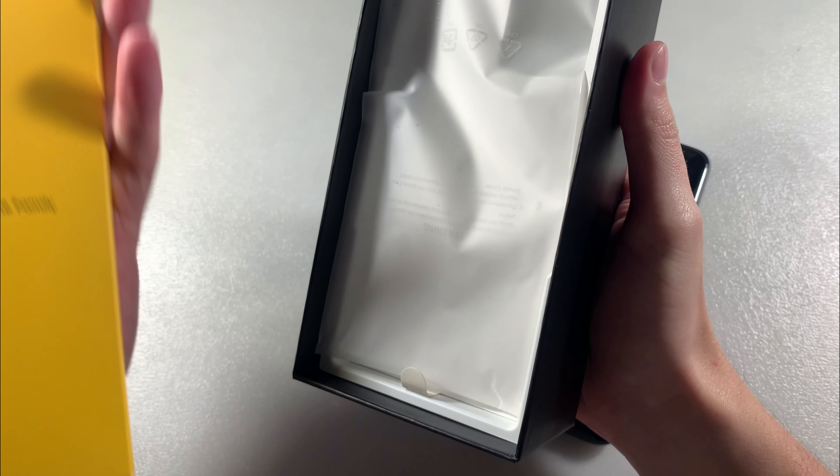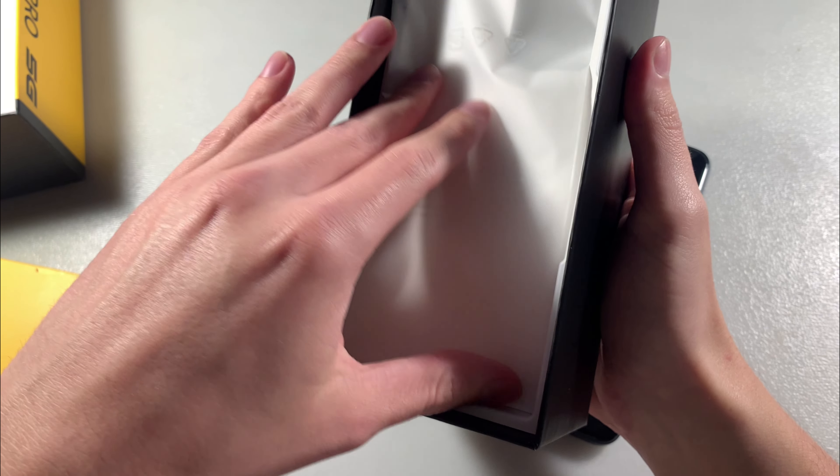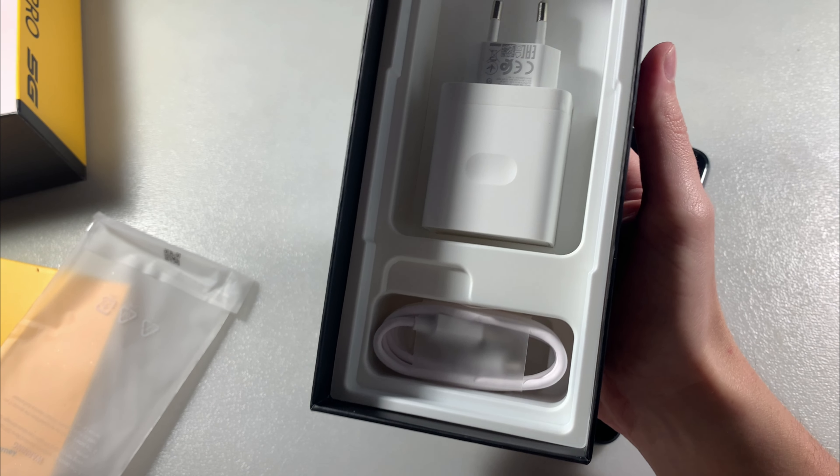The device comes in black color. In the box we have a protective back cover, documentation, and a key for the SIM slot. We also have an adapter for charging and a Type-C cable.